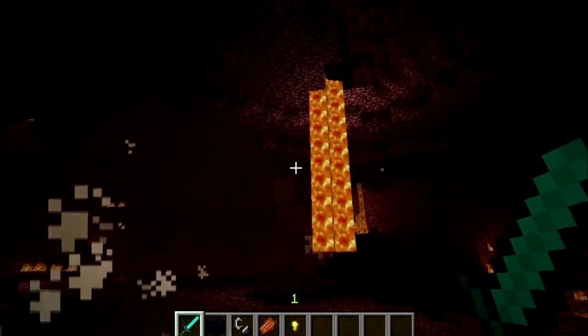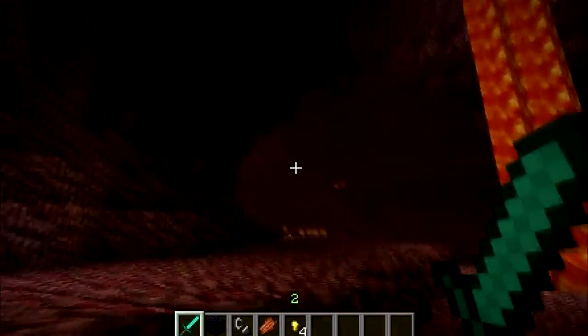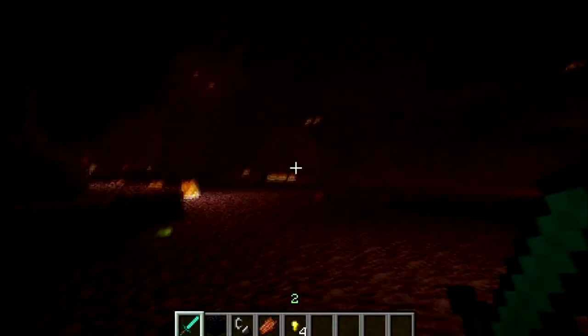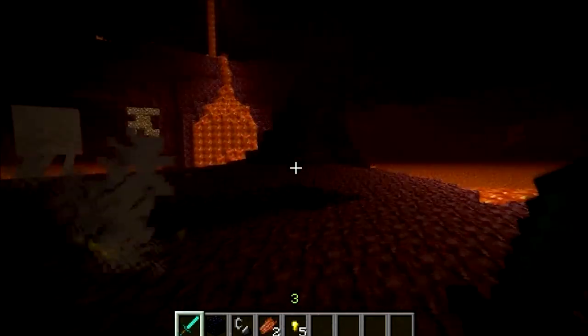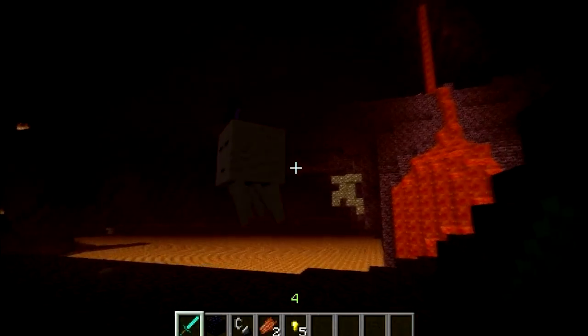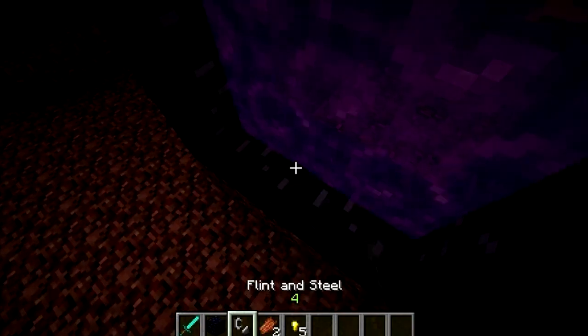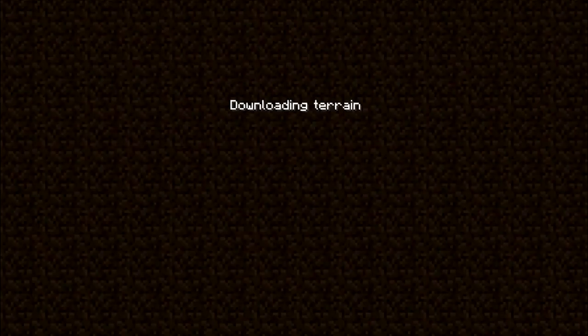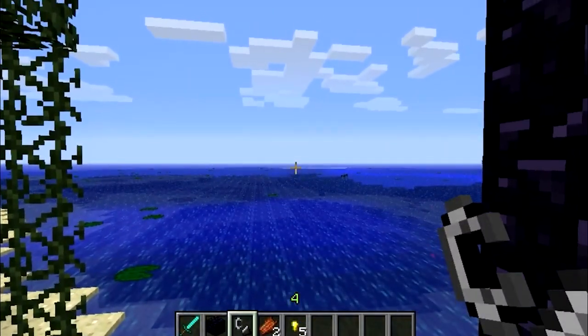Most people's immediate reaction to discovering the Nether is fear. A place that looks literally like hell, filled with some of the most powerful enemies in the game, with no silly things like sunlight to aid you — the Nether still gives me the creeps. Many people, when first discovering it, will be confused: that's your reward for successfully harvesting enough obsidian to make a portal? An even more difficult and terrifying world to worry about? Well, for a little bit of trivia that many people seem to have forgotten: the Nether acts as a hellish highway when compared to the regular Minecraft setting. For every block you travel in the Nether, you will have moved 8 blocks in the real world.